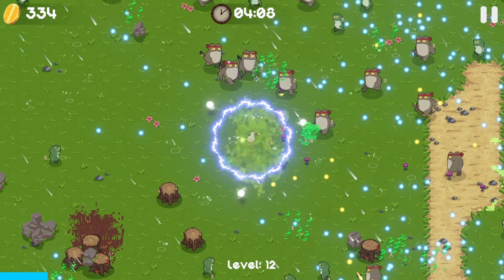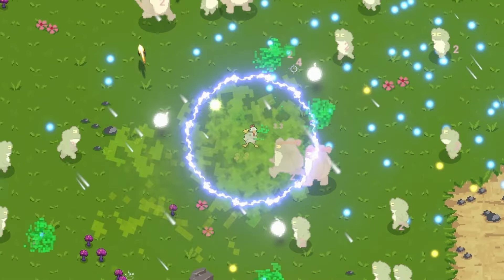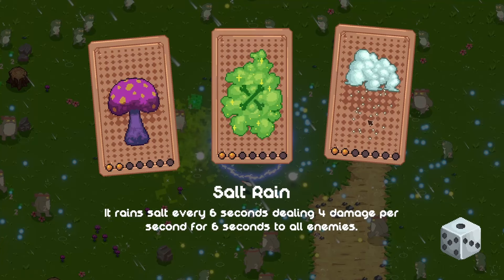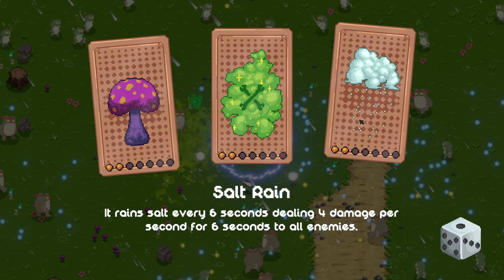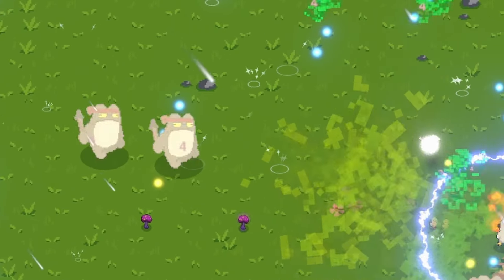The cooldown is a hundred seconds, but it does 1000 damage to everything on the screen. So maybe if we're really lucky, it'll come when there's a big boss on the screen or something like that. Let me get to all the XP. We can also upgrade our salt rain, which means it does twice the damage.